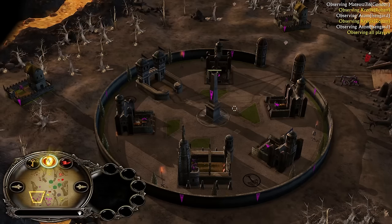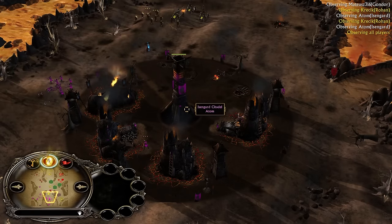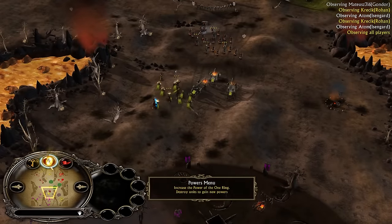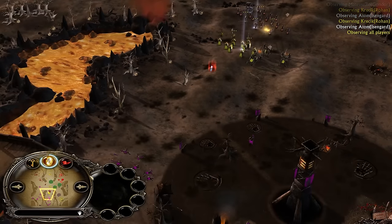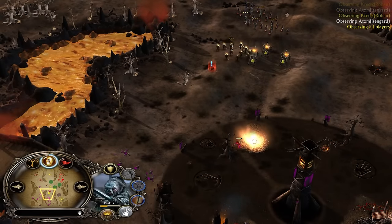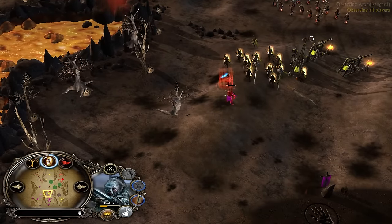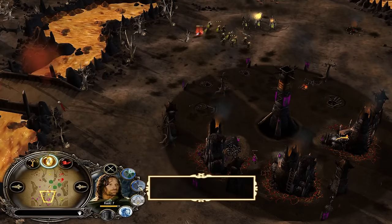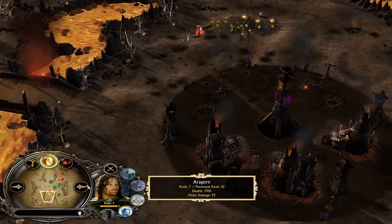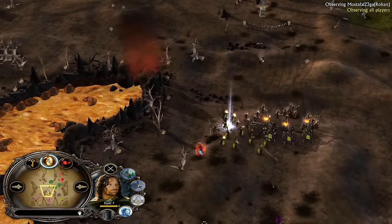Mustafa also has AoD so Matthews' AoD is on cooldown. There is only Isengard remaining because the other player left. When you leave the game before your camp has been destroyed you give all your money, command points, and base to your ally. You can cripple him all you want but even if there is no army you can't fight against Aragorn.